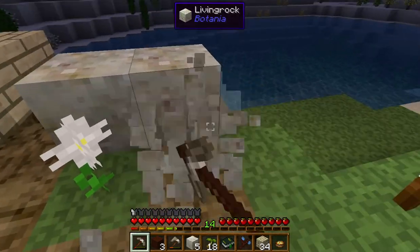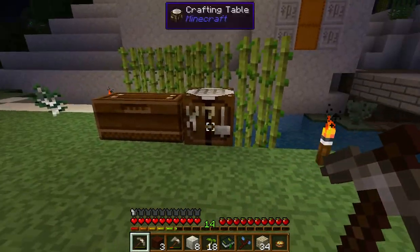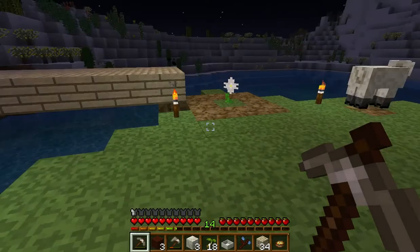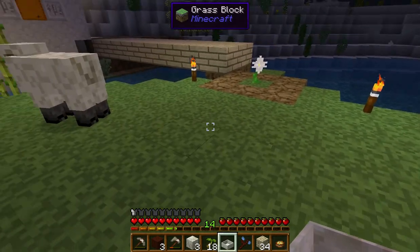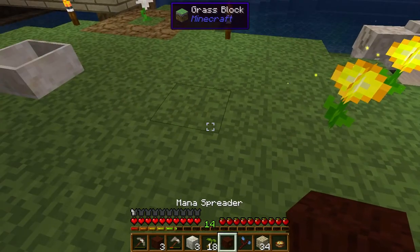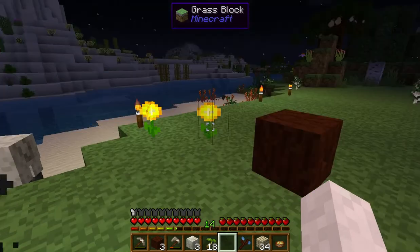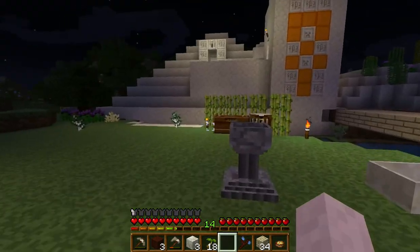We are almost at the 15 minute mark, and we still haven't done anything! Quick, let's make this totally awesome mana pool. Totally awesome mana pool! Ta-da! Now mana pools are important, I think. Okay, we'll put that there so it's in line with that, and then we'll put our mana spreader... a mana spreader... here? I think. Normally those would be making stuff, but I think because it's night time?